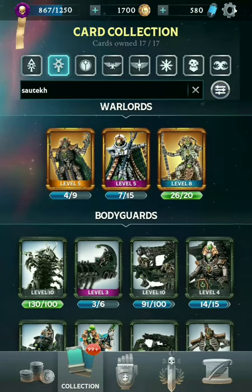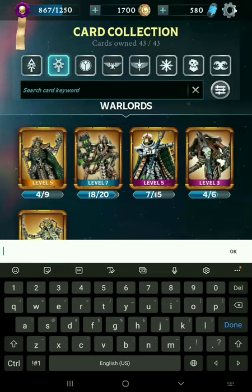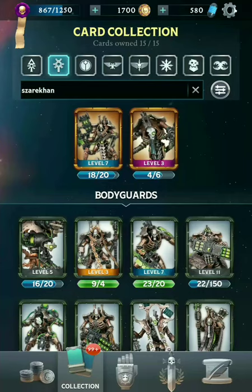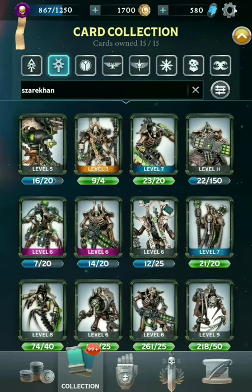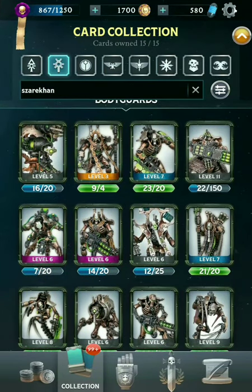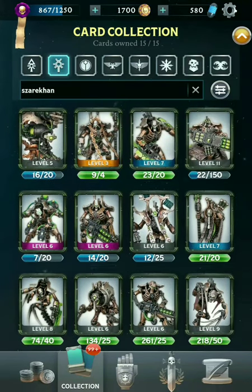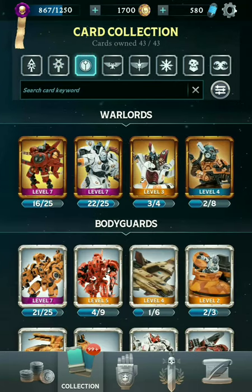These are kind of the older Necron models. In contrast, the other big dynasty is the Szarekhan Dynasty. All of the newer Necron models fall under this dynasty — they can be identified by their sort of rusty brown color scheme. A lot of them are actually newer in the game, so I don't have them at very high levels. That's it for the Necrons.